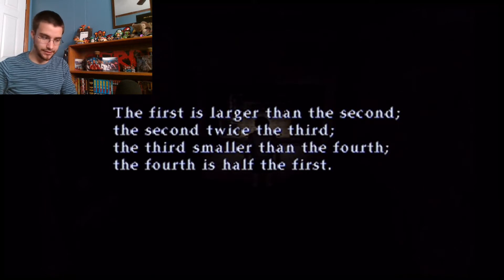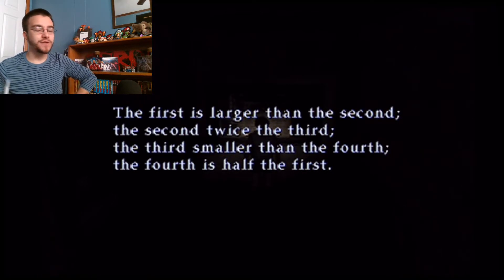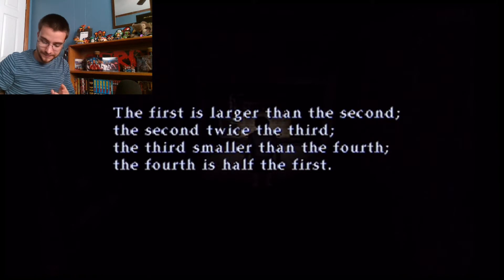This might just be a bunch of trial and error. The fourth is half the first, so those two numbers have to be even. Yeah - you can only have even numbers, you can't have one, three, five, seven, or nine. Welcome to first-grade math. So the first number - we're going to write down one, two, three, four and figure it out.